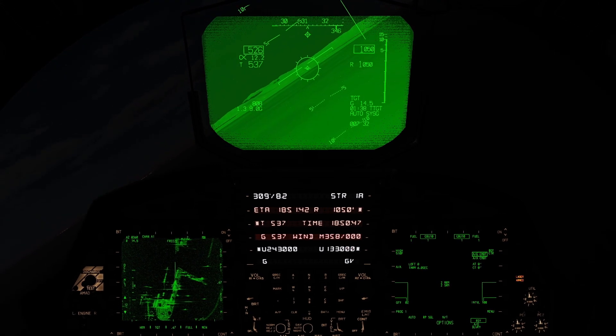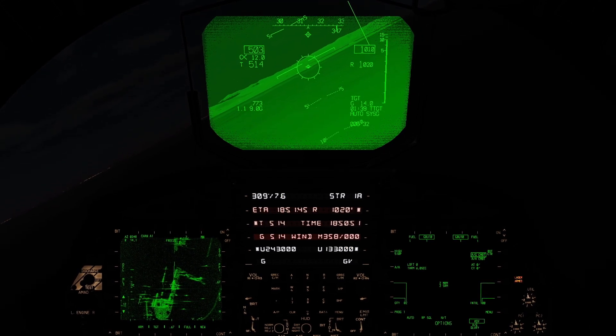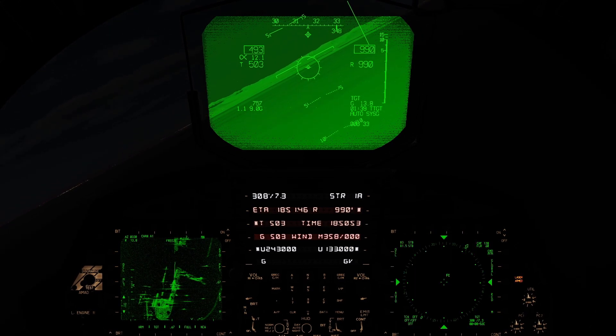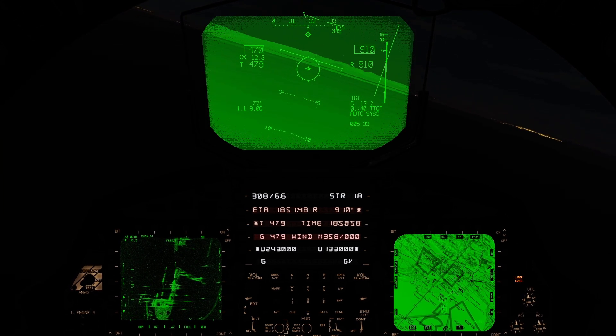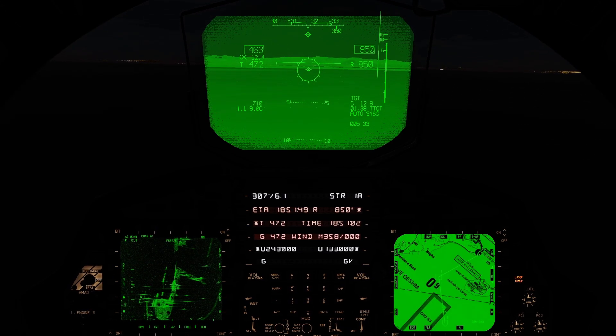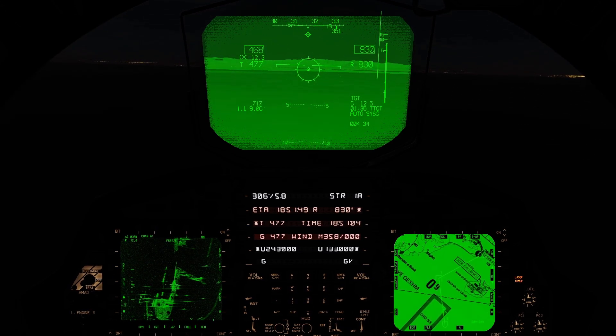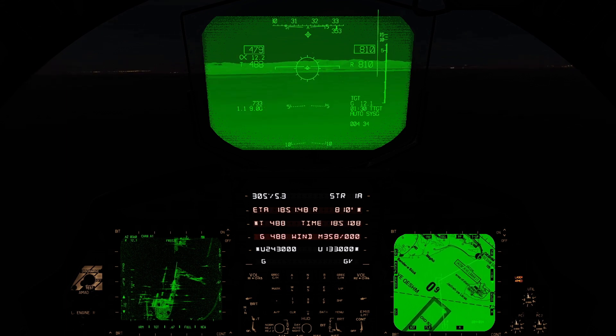Now we're going to descend down to 500 feet. I've got GBU-10s — Ripple 2 GBU-10s. We'll continue on this leg for just a little bit until we get to the IP for the proper run-in.